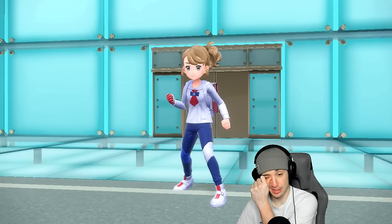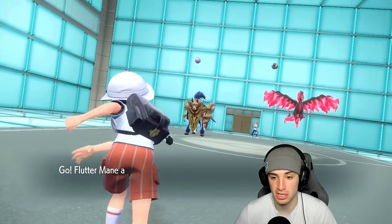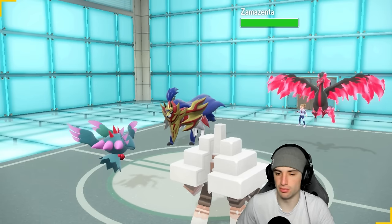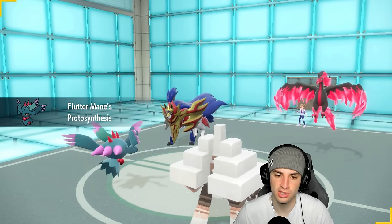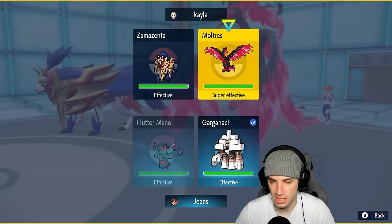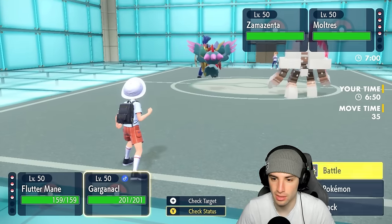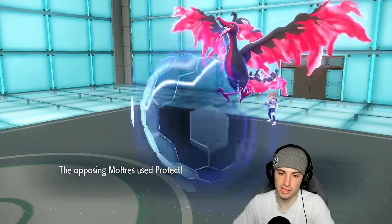They end up going Miraidon and Zamazenta. I actually kind of like this lead. They could go for Body Press into Gargancl - I'm thinking about Tera Ghost here, but let's wait a turn. If they Body Press at plus one it's not going to KO us. I think we throw a Moonblast and go for Salt Cure into the Zamazenta slot since it is Steel type.